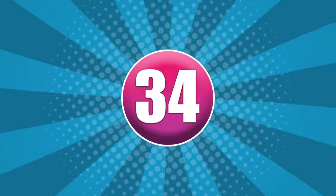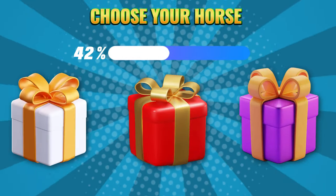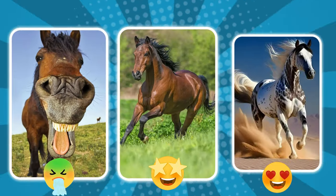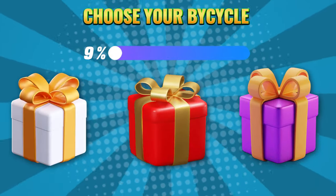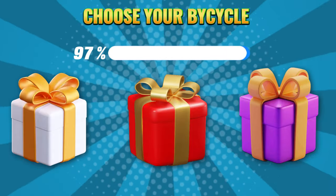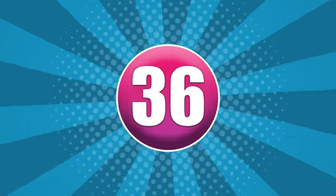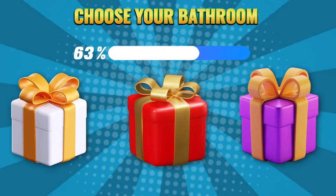Round 34. Choose your color: white, red, or purple. Round 35. Choose your color: white, red, or purple. Round 36. Choose your color: white, red, or purple.